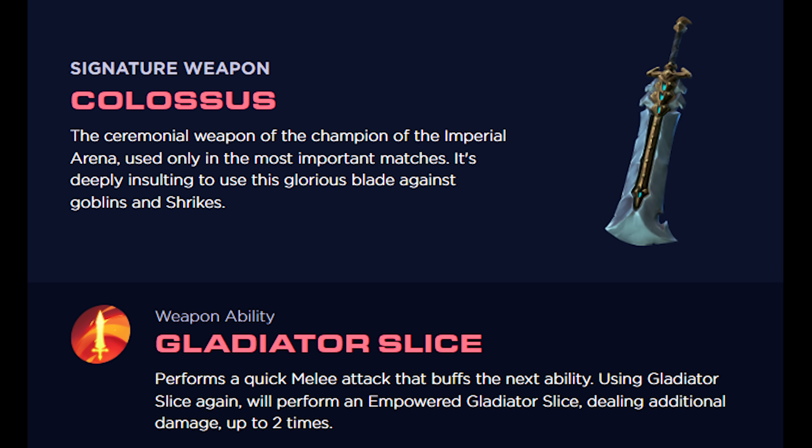Wingrave's third ability is called Judgment — he marks enemies, and anyone hitting those enemies will be healed. His ultimate ability is called the Divine Aegis: a large protective dome spawns over Wingrave, and anyone inside it is immune to damage and healed over time — a solid 'oh shit' ability. Wingrave is health regen and defensively based, more of a support than a tank, but he can use any weapon in the game — daggers, rifle, or sword and shield.